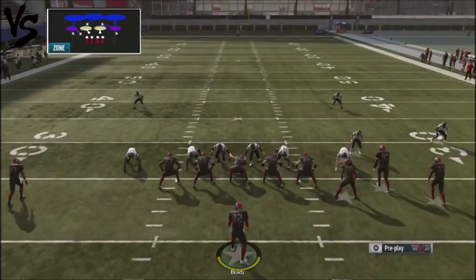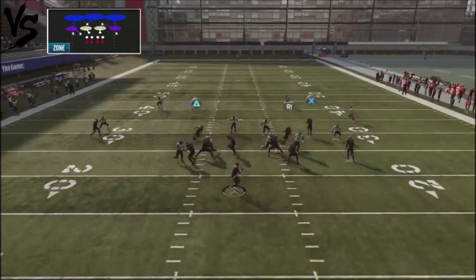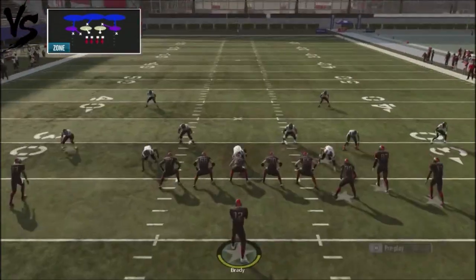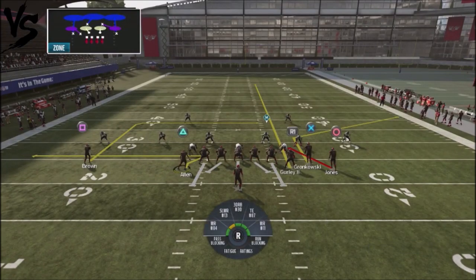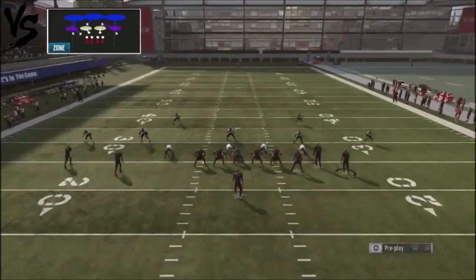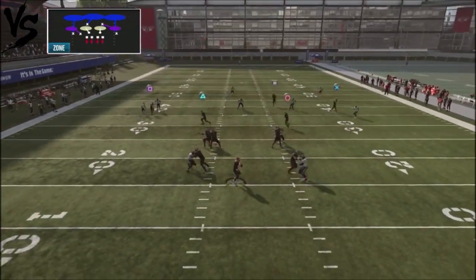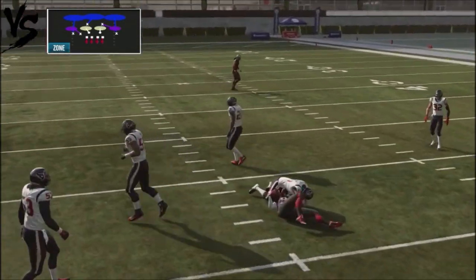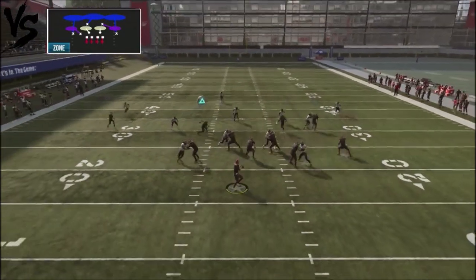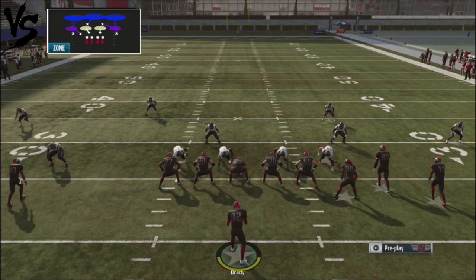Let's run this against cover 3. This is a double A gap blitz, so I know it's going to be zones. We just drop it down to that harassment route — that opens everything up with this formation. He's going to have to user it, and if he has to user it, it puts you in a situation where you get easy completions and it opens up the rest of the offense. That dig route should also get separation against cover 3. And if he does try to play the red route, you can get a nice big completion right in the middle of the seam with the running back. Very effective against cover 3.